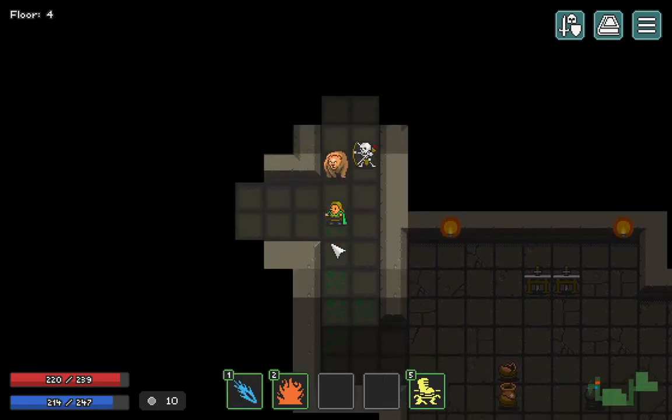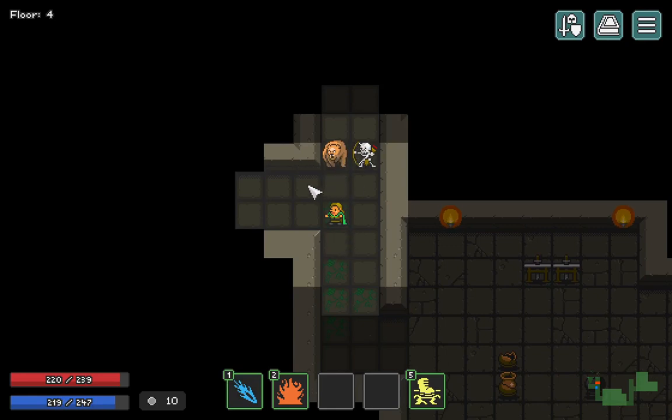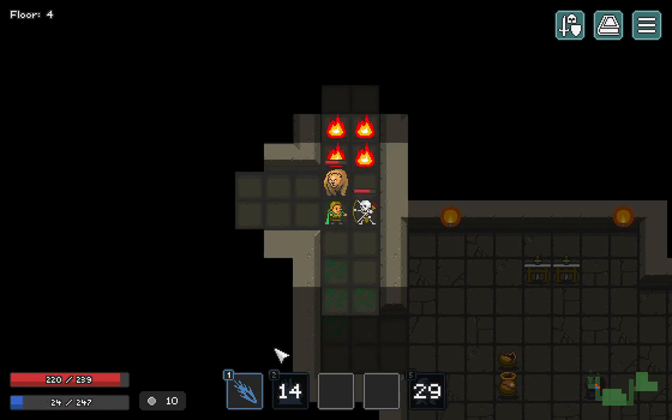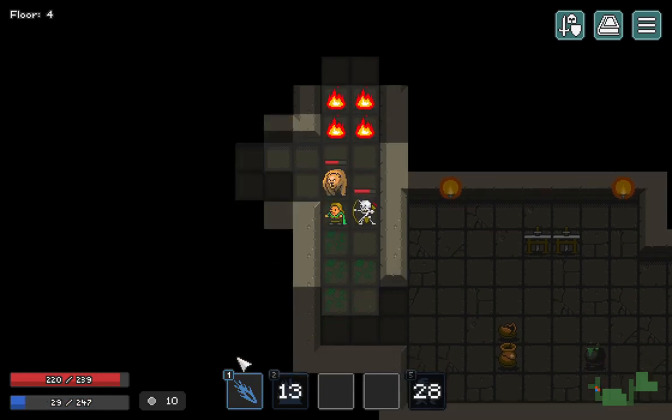Archers - you don't want to move to the side like with the dogs, you want to back up. Archers will run from you. Normally they just keep backing up and backing up, but since there's a wall there, he didn't.